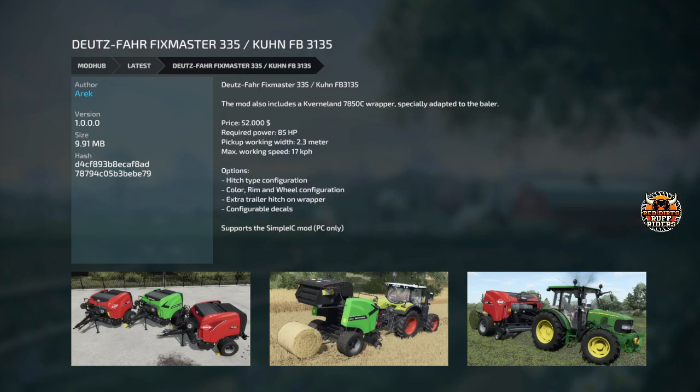Next, the Deutz-Fahr Fixed Master 335 and the Kuhn FB 3135 — a set of three balers, two Kuhn and one Deutz. It also includes the Cavernland 7850C wrapper, especially adapted to the baler. 52 grand, 85 horsepower, 2.3 meters on the pickup, and it goes 17 kph. The Cavernland wrapper goes on the back of the baler and has a little attachment that makes the bales tip over on the flat side so they don't roll away. Hitch type configurations, cover ribbon wheels, extra trailer hitch on the wrapper, configurable decals, and Simple IC support.